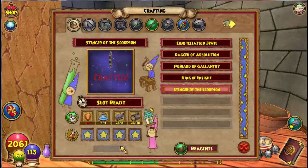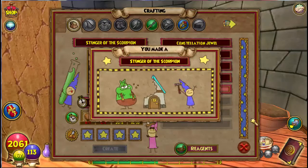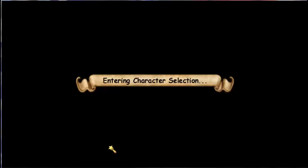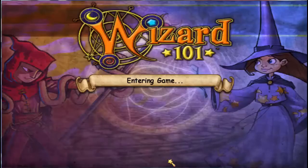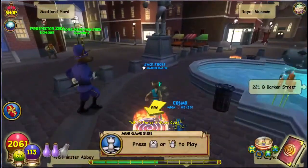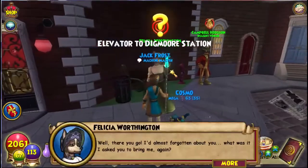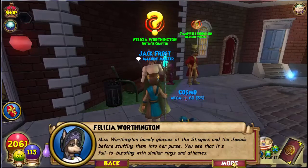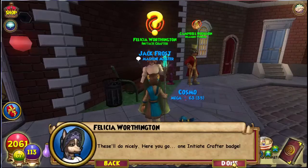One more and we're done. Finally. Let's talk to her. She's over there. Well, there you go. 'I'd almost forgotten about you. What was it I asked you to bring me again?' Miss Worthington barely glances at the stingers and the jewels before stuffing them into her purse — full to bursting with similar rings. 'These will do nicely. Here you go — one Initiate Crafter badge.'